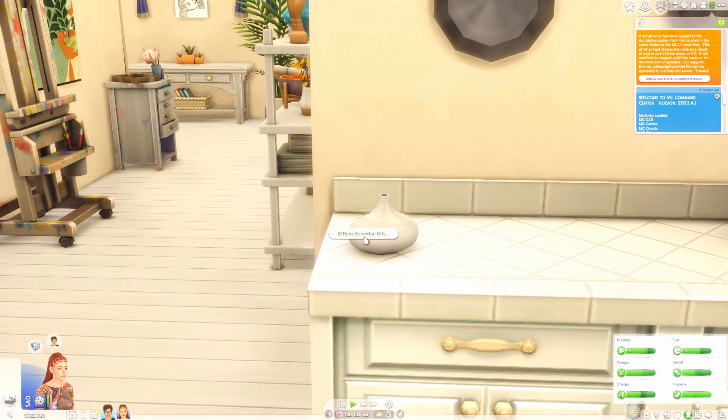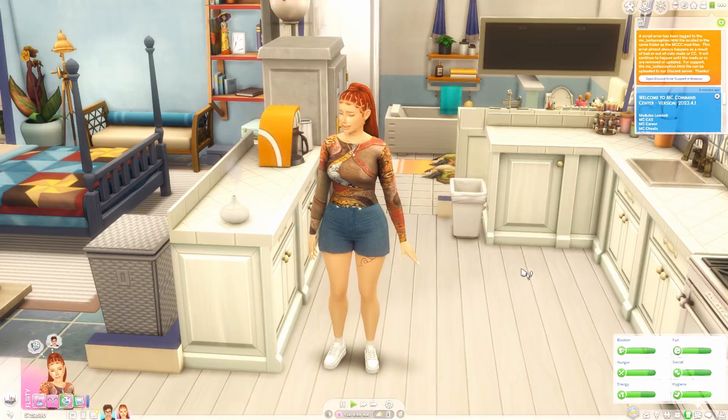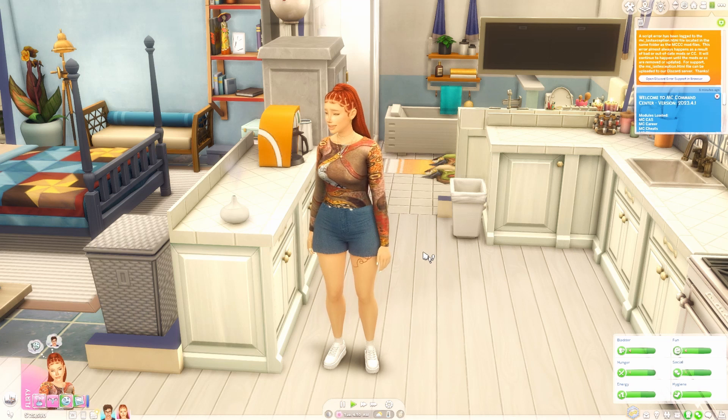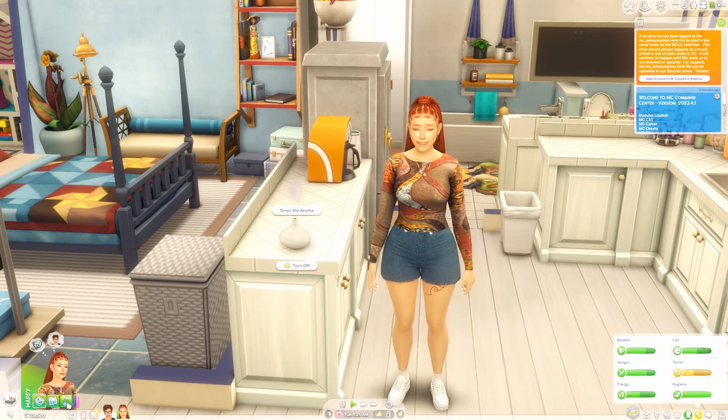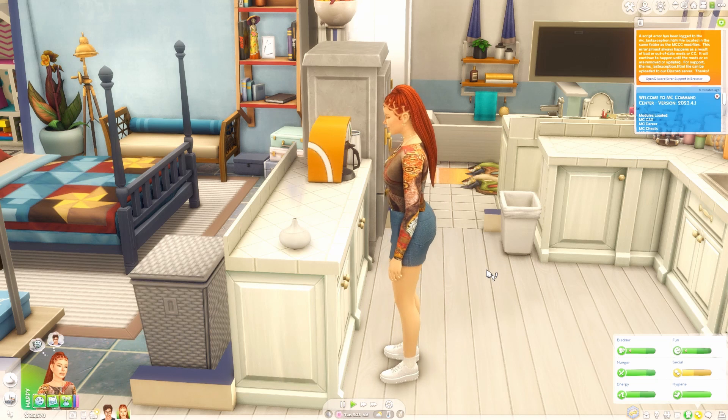This over here is an oil diffuser mod. It literally gets your sim into a particular mood faster. Let's do romantic sandalwood for Britney. All your sim has to do is be in the same area as the oil diffuser and they'll get a nice little moodlet. If we change the scent to something else it will change her mood — now she is happy. She can also sit and smell the aroma.